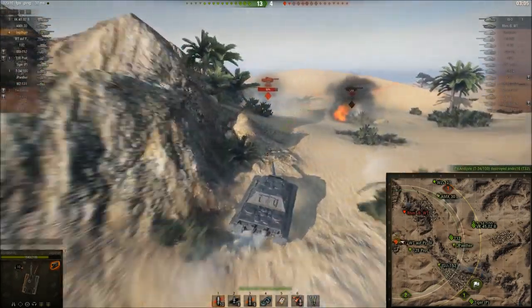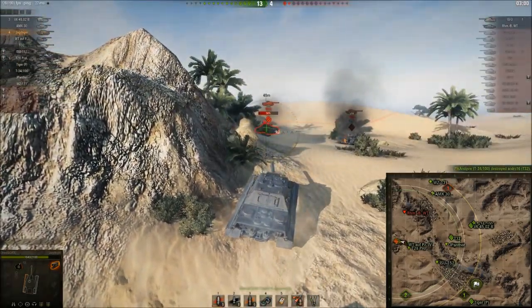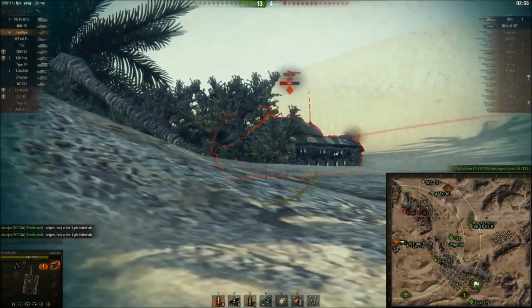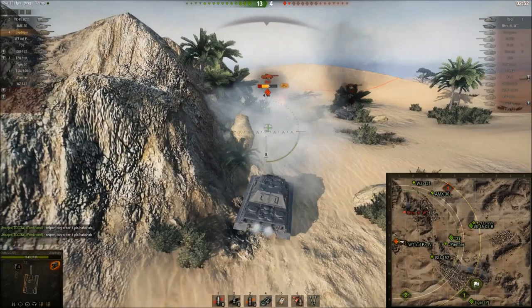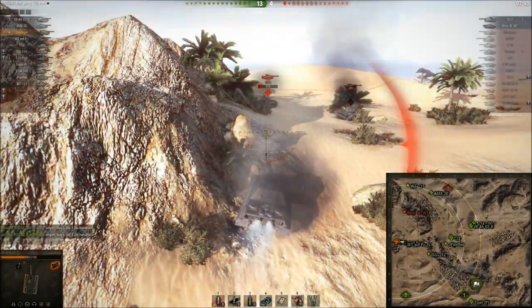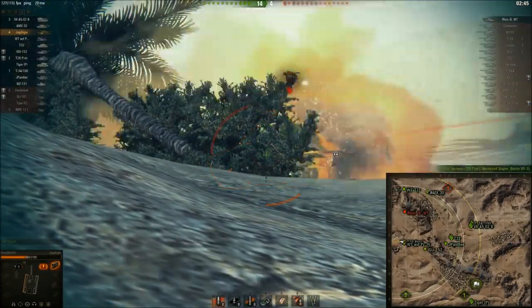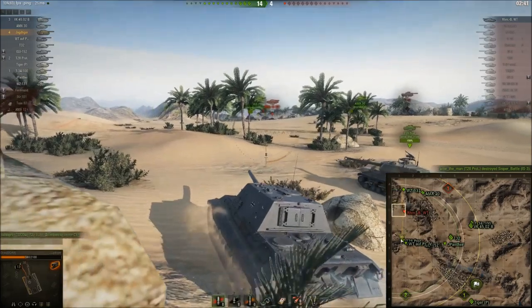T-32 gets taken out — it's just this IS-3 here. Line up his lower hull and just punch straight through. Wait to reload. He's doing his best, he's rocking, but against firepower of this magnitude you've got no chance. IS-3 gets taken out. Got shot in the side by the Rheinmetall who'd moved back to C1.